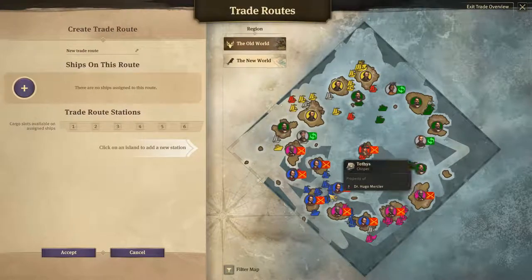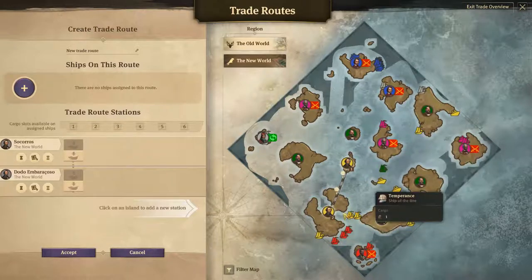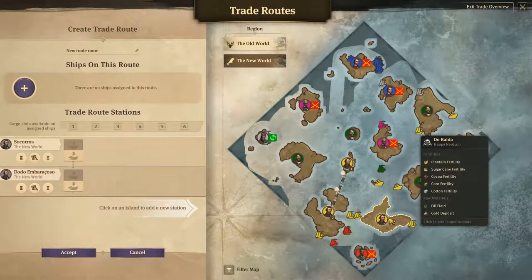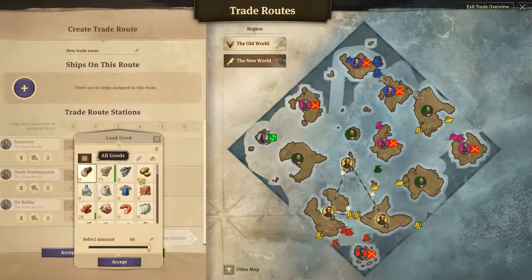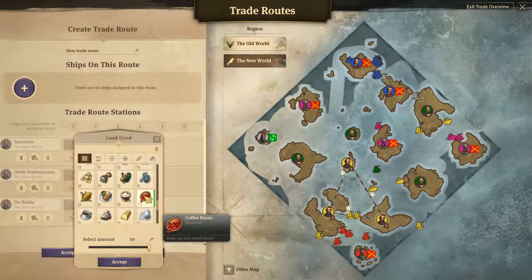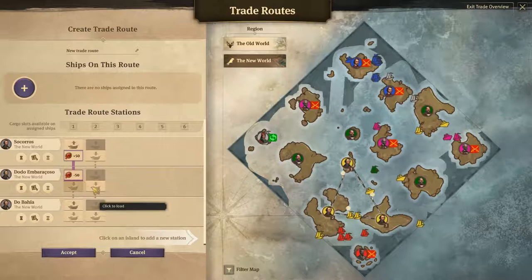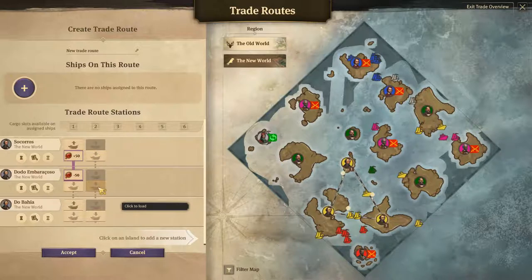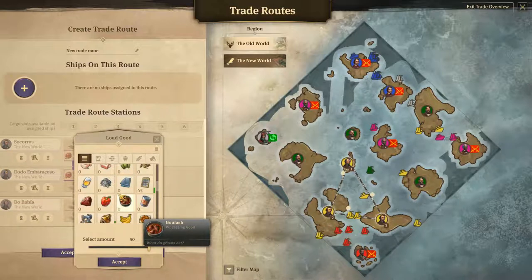We're going to create a route in the new world, going from here to here. In Socorro we need to pick up coffee beans, as many as we possibly can, and drop them off at Dodo. Then we need to sail a bit of coffee over to buy here - let's just do five.